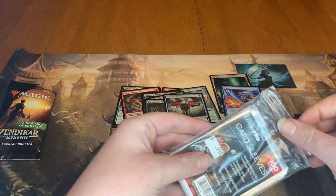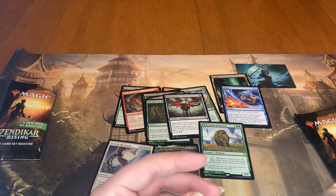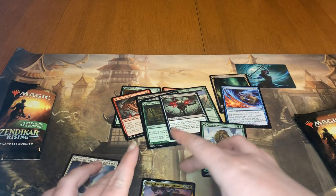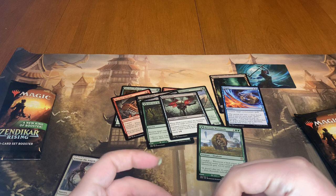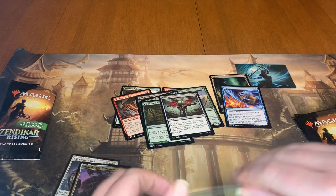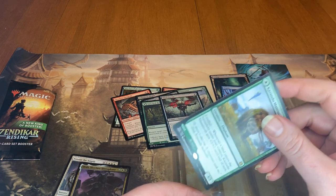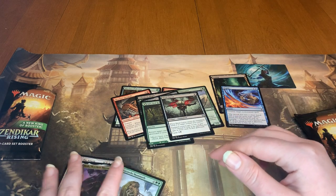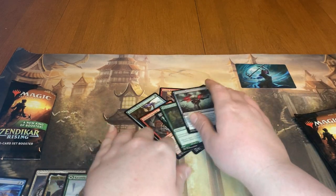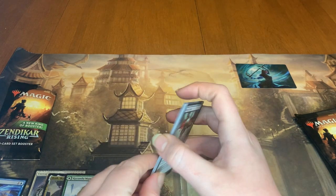I'm definitely going to go ahead and sleeve up the Entreat the Angels and my Foil Rare, just so we can keep those protected. It's a pretty good pack — I got a Mythic, a Foil Rare, and then my regular Rare. Go ahead and comment down below any cards you like out of Zendikar Rising, any of the cards that I pulled today. I'm definitely not super familiar with Zendikar Rising, so knowing what's good out of there would be helpful.